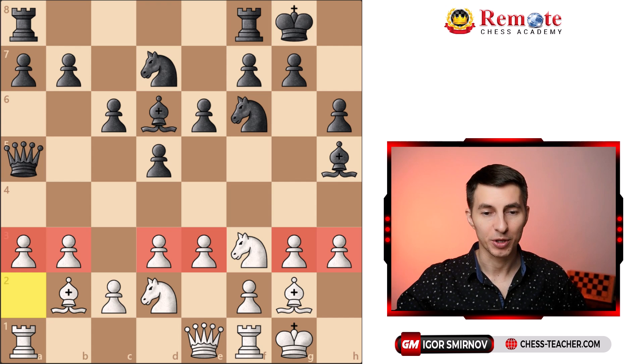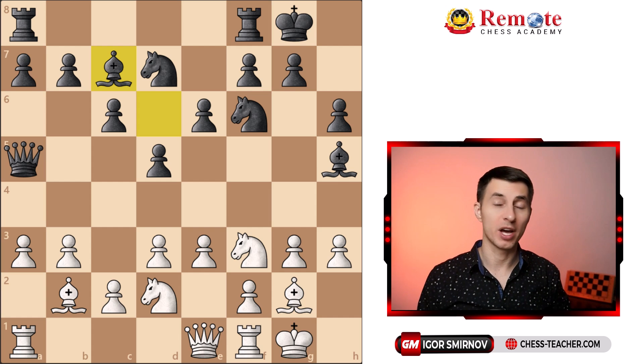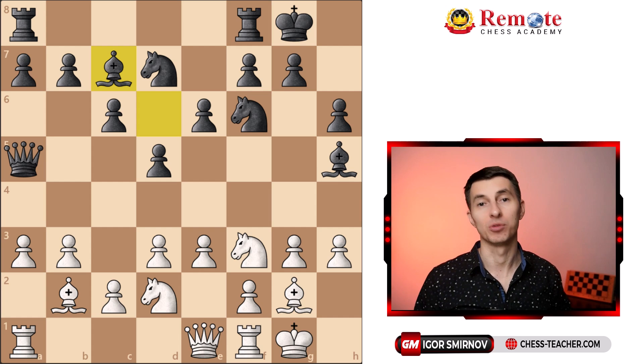Black played bishop to c7. If you ever have the situation where you don't know what to do after an opening and you play some random meaningless move, you may say that you're playing like a supercomputer.